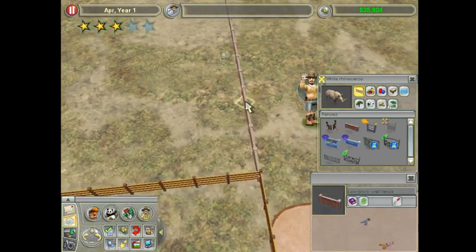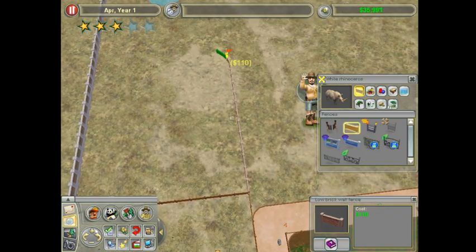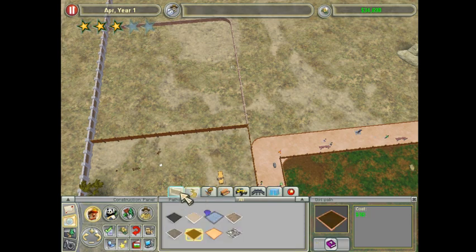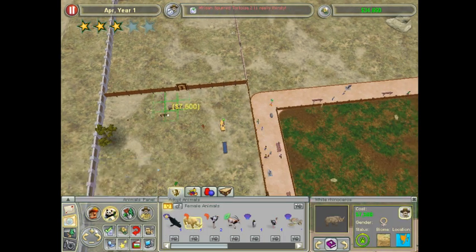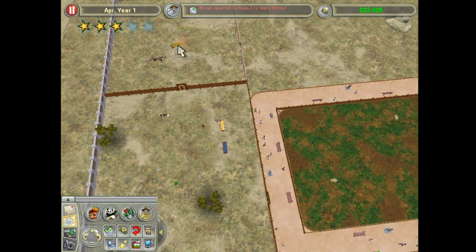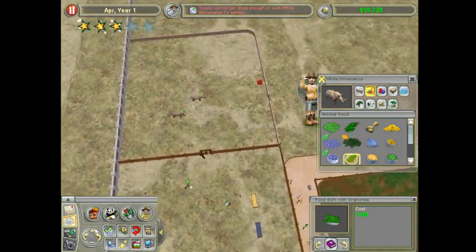I picked the wrong fence but they need it, so it's fine - they need that particular fence type because the other fence I think they'll just kind of plow right through. We'll put one of each of these rhinos in - just because I like rhinos. We'll give them some branches.